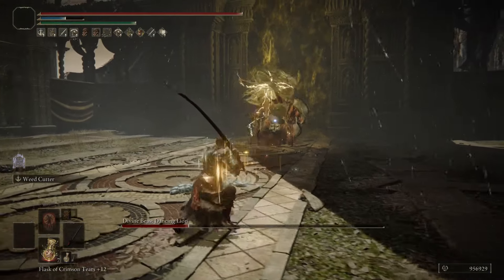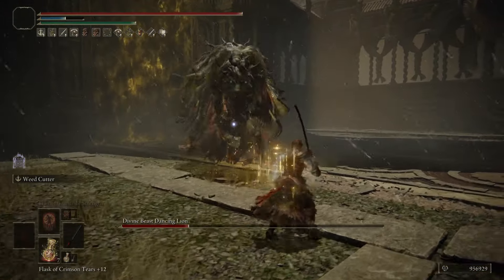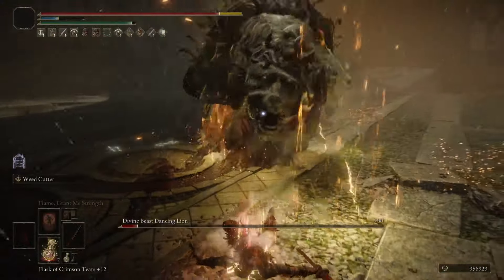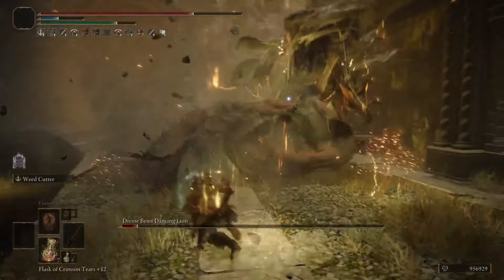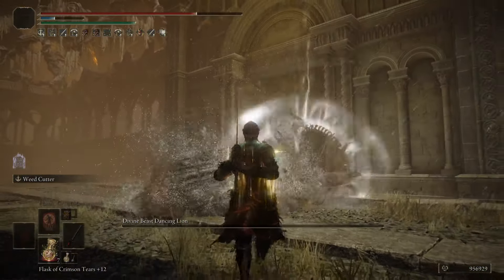As you can see from the footage, patch 1.13 made that initial attack of Weed Cutter come out real fast. With 58 poise that we get from the armor and the hyper armor that you get from Weed Cutter, this will shred all bosses without having to worry about too much of the damage that the boss is doing to you, especially with the damage negation that I have for this build.